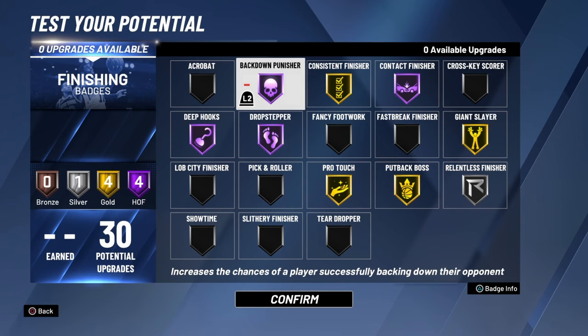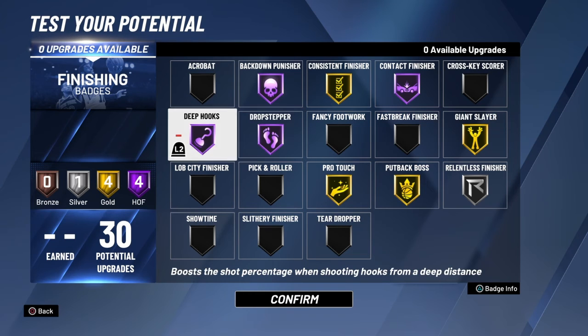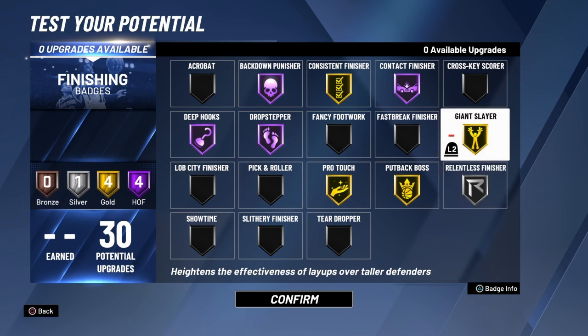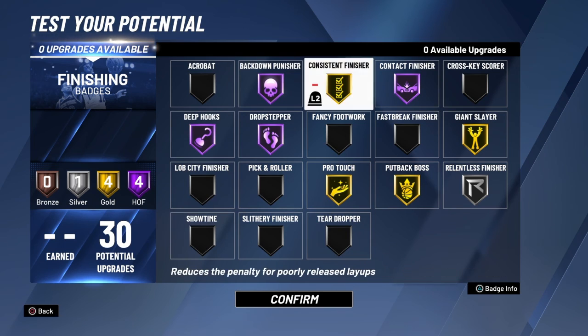Back Down Punisher means you get stronger as you back down, and the higher you get it the better. Drop Stepper gives you a more efficient drop step. Deep Hooks gives you a better hook shot from distance. Pro Touch I already explained. Put Back — if you get an offensive rebound, you don't have to do the dunk animation. Just know with Put Back equipped, you don't actually have to do a put back — you can just grab an offensive rebound and it counts.